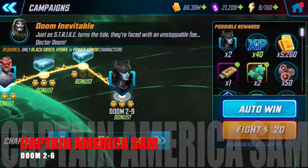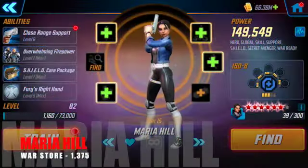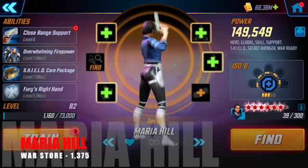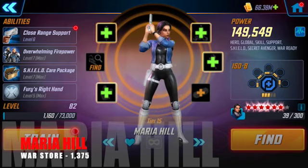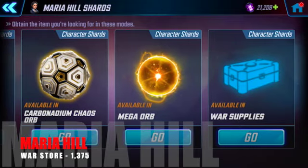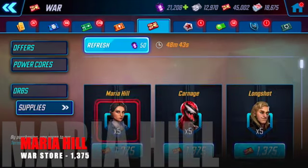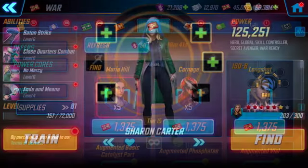He's excellent for the Doom Raids — I've pretty much maxed him out. He's one of my favourite characters, get involved. Next up we've got Maria Hill. She's available only in the War Store for 1,375 War Credits. Make sure you're constantly winning your War Attacks and save your currency so you can purchase her in the War Store whenever she shows up. Get her up to a minimum of 5 stars so you can get Omega Red next time round.